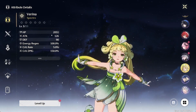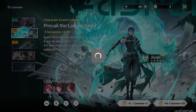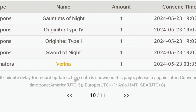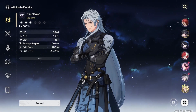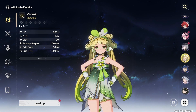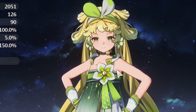For my third 5-star, we got Verena. The funny thing about Verena is — looking at my Convene history on Gian's banner — I had built up quite a bit of pity. I was doing single pulls trying to get Teffy, and on my 6th pull I got Verena. It would have been crazy if it was Gian, but I can't be mad at a Verena. The funny thing is I've yet to build her. I don't see the need right now, but I will eventually build her because she'll probably be a must in endgame modes, especially Tower of Adversity.